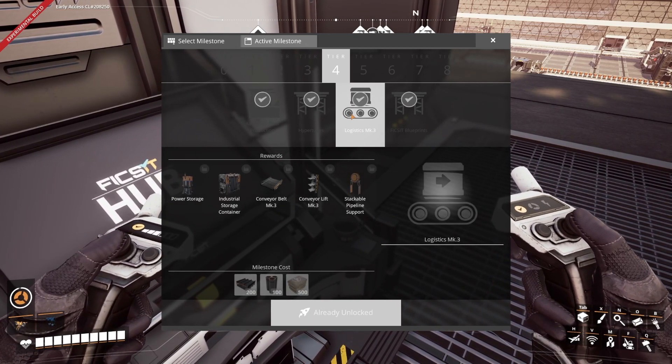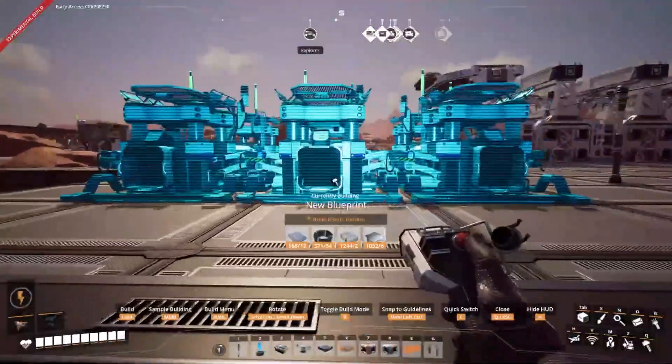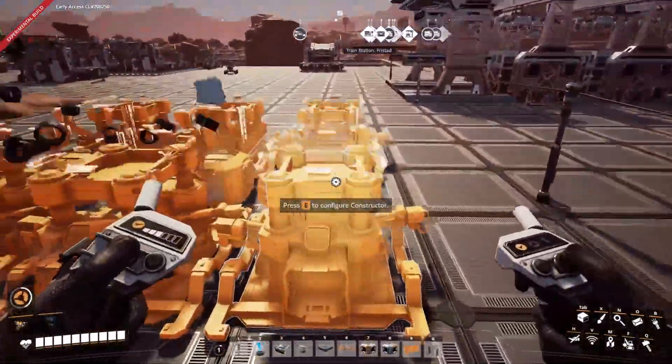As a final note, Coffee Stain Studios said that blueprints are likely to be pretty buggy in multiplayer, even more buggy than multiplayer normally is.